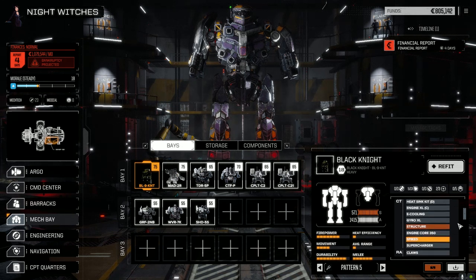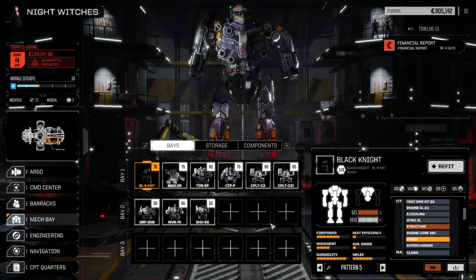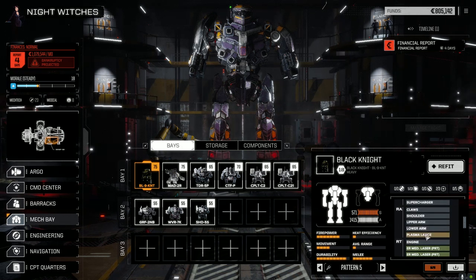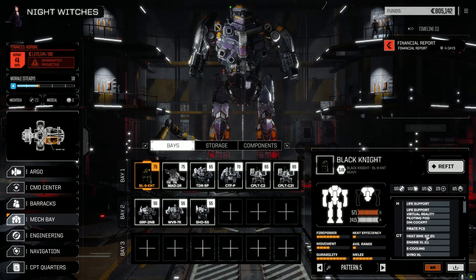We got the supercharger installed in the CTE, so we're gonna get a chance to use that. Thanks to everyone who kept pushing me on that. I kept meaning to do it between episodes and just kept forgetting. Finally the comments on the episode a couple of episodes ago kicked my ass to get that done. It's done now. We got the Plasma Lance installed. It kind of worked out — we pulled out the flail because we had to. It wasn't going to pull out the laser AMS, which has been working really well and helping us reduce damage. The Plasma Lance was only three tons and not four, and the flail was four. So the one ton for the supercharger had no problem going in, which is awesome.